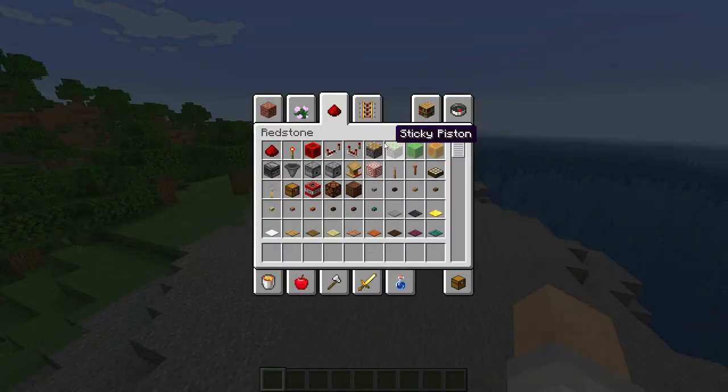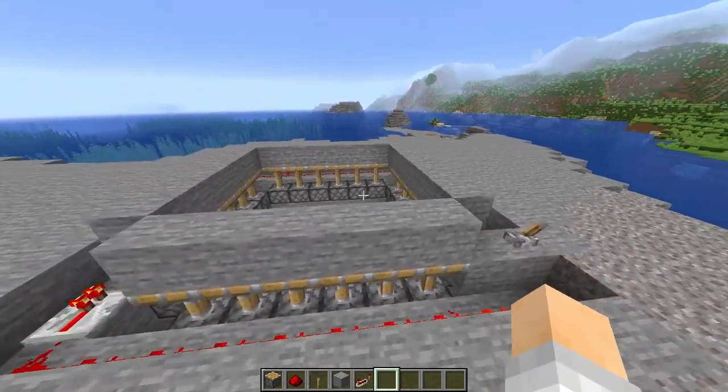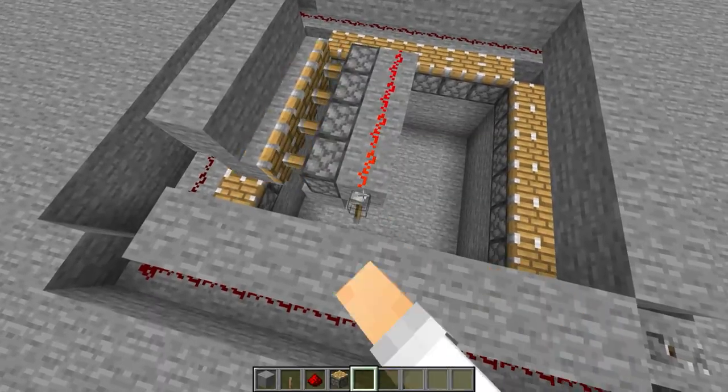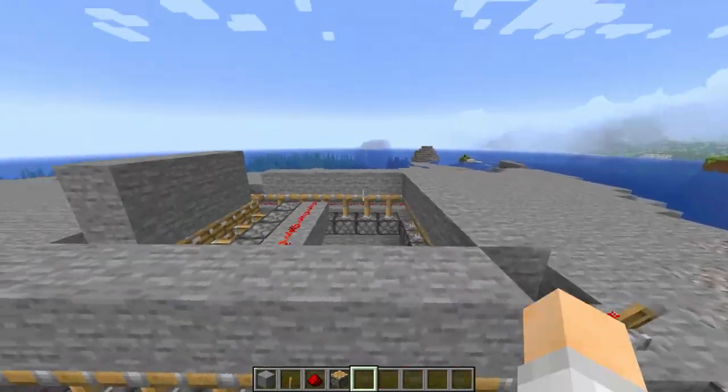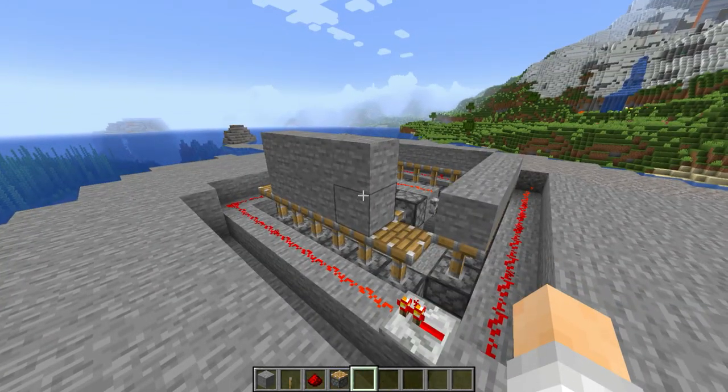Pistons are really the only option we have for this task. If we just flick this lever and then this lever — there we are, there's two blocks now. Hardly a castle, but we're getting there.